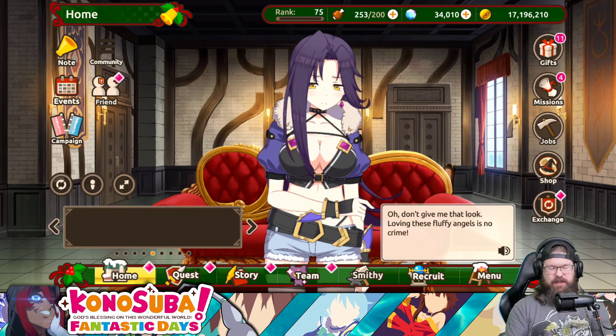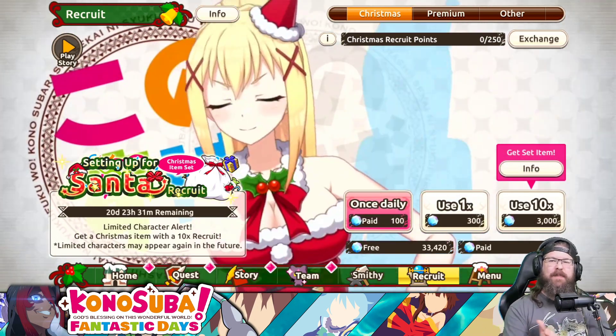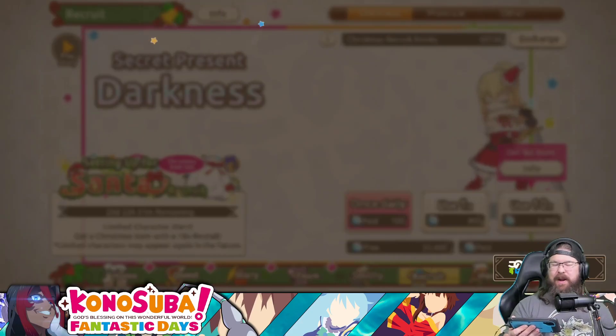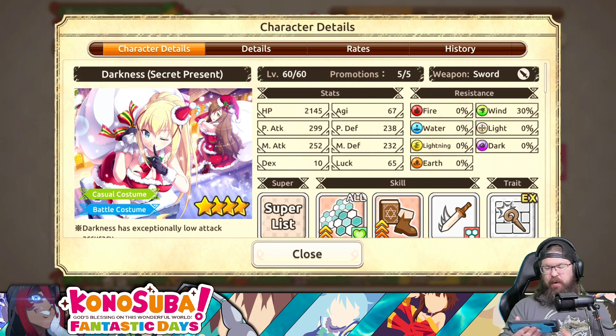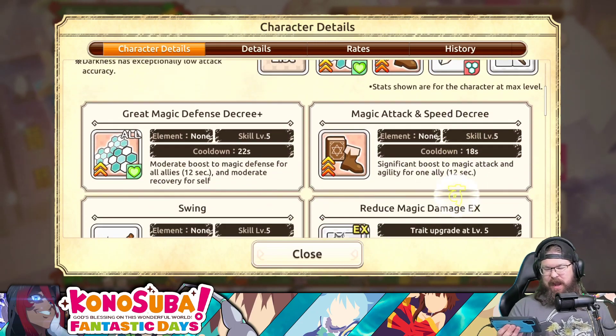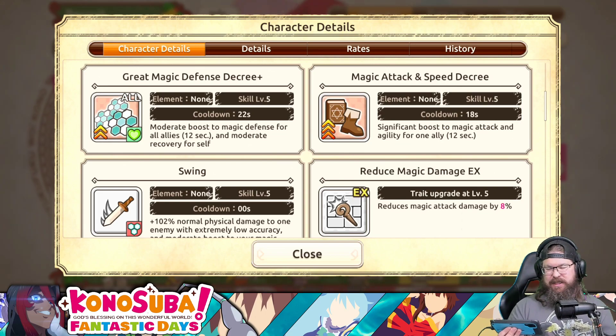First things first, everybody wants to talk about the new banners. There is a unit on this banner that is actually really, really good. But let's talk about everybody here on equal footing. So we have the new darkness, and it's no secret that I'm not a big fan of darkness units in this game. You never get what you want out of a darkness unit - she just doesn't produce.